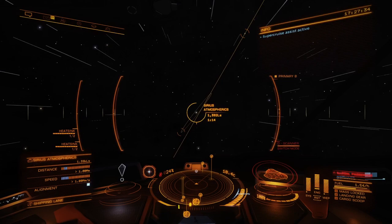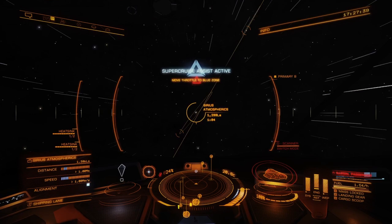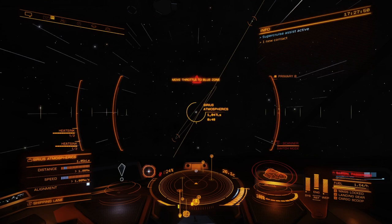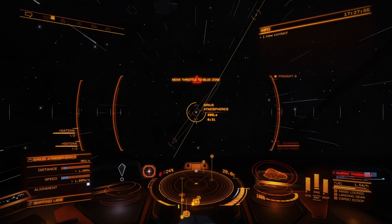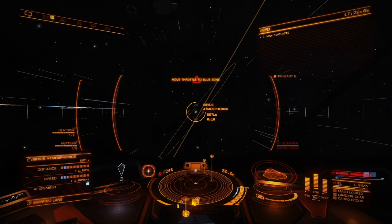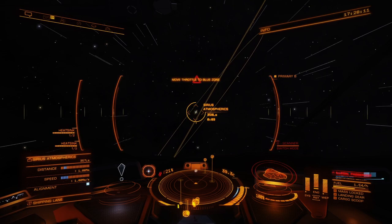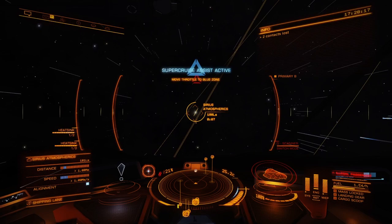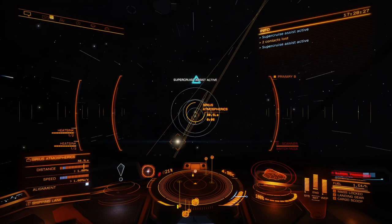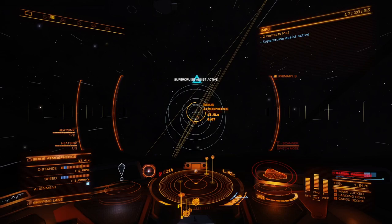We're going full throttle until we get to seven to six seconds, and then we're going to throttle back to either the blue zone or 75% throttle. I'm playing on PlayStation 4 with a flight stick, and it's a little difficult to throttle to exactly 75%, so it's easier to throttle to the blue zone. Seven seconds is the safe spot; you can push to six, but as soon as it hits six, go to the blue zone immediately.